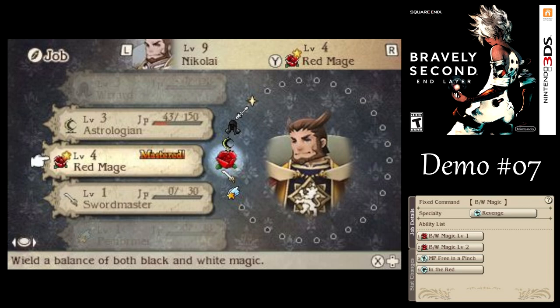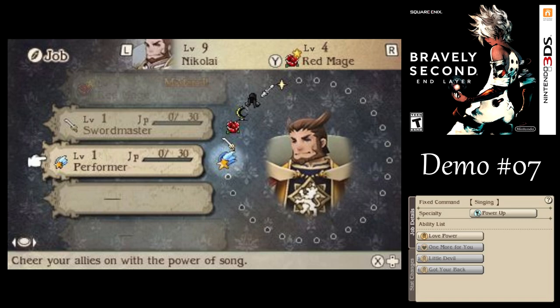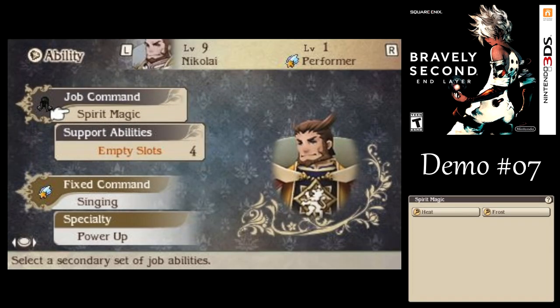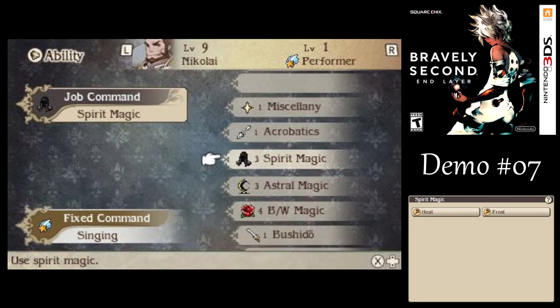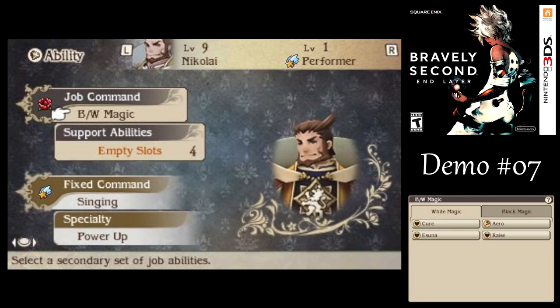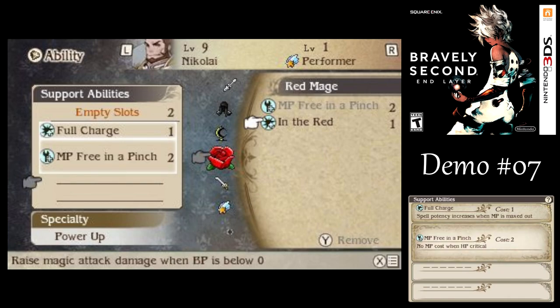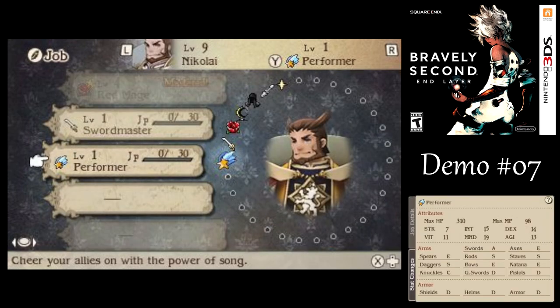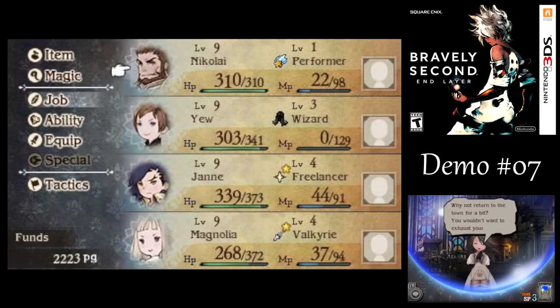We mastered Red Mage for Nikolai. Let's make him into a Performer, since he seems to be such a fan of hers — why not? For the secondary, I think I want to go with Black and White Magic. The nice thing about the Performer job is not so much the abilities, but also the optimal proficiency with staves and rods, which is pretty nice. It's got pretty decent stats too, so let's go for it.